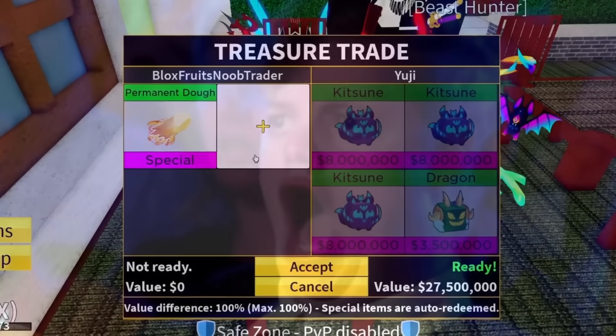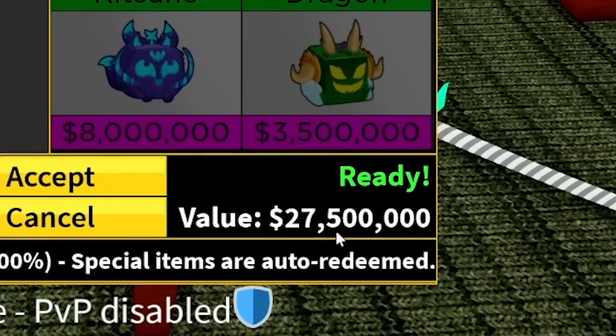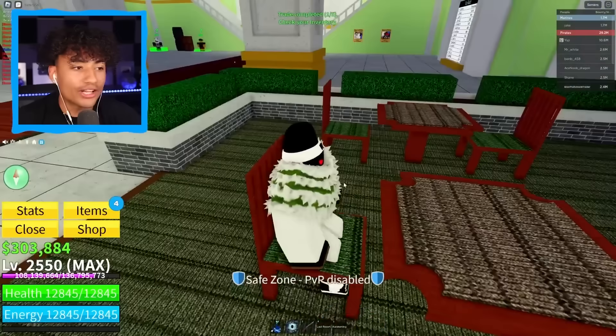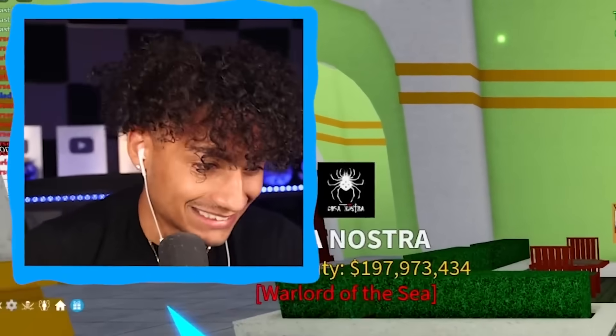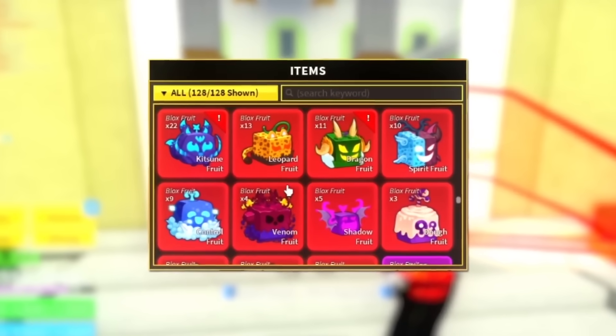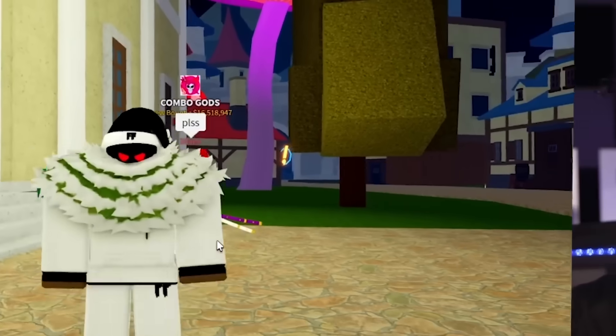27.5 million! The first trade of the day is insane. I'm going to accept. I hope he doesn't cancel. Three, two, one — oh my gosh, it actually worked! Permanent dough is so good. Look how many Kitsune fruits I have from these trading videos — I have 22 Kitsune fruits, I could just hand them out for free basically.